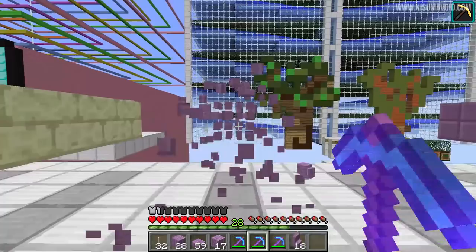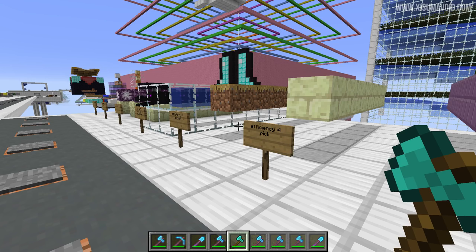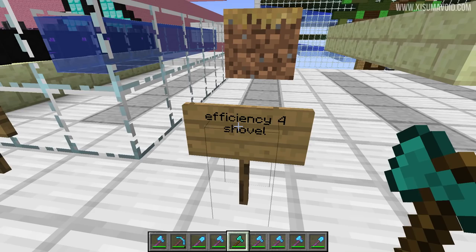For your convenience I have done all of this testing off camera and we're going to blitz through the results together quickly. Efficiency 4 on your pick will go through the end stone bricks. What's interesting is it's made out of end stone, and end stone is considerably slower to mine. The next one is the grass path block — Efficiency 4 on a shovel will instant mine that.